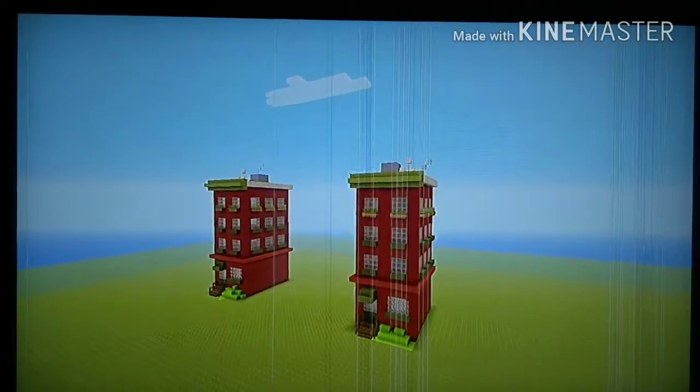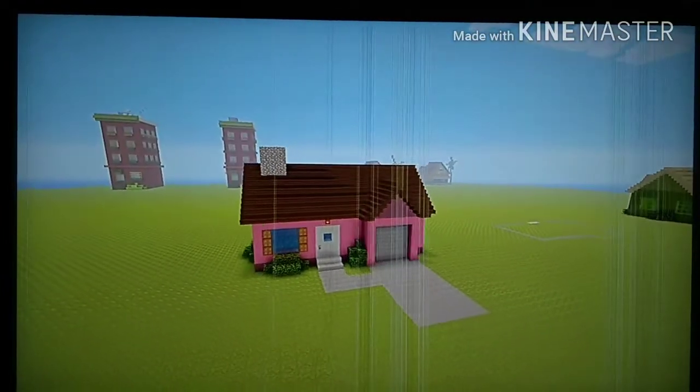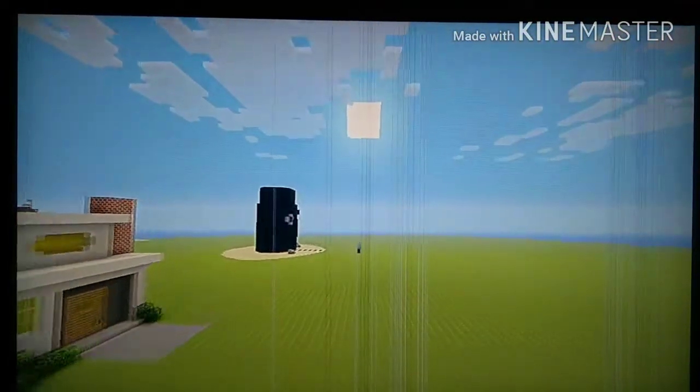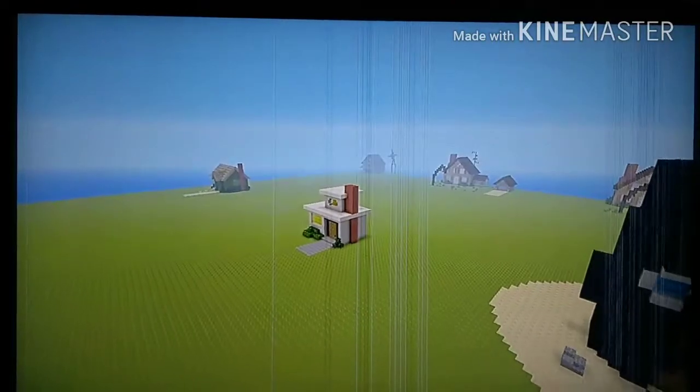We have Courage the Cowardly Dog's house which is awesome yet simple. We have the Counterfeit — one of my favorite builds — it's really easy but looks freaking awesome. We have Ed and Eddy's house — this is Eddy's house, this is Ed's. Right here we have Mandy's house from the Grim Adventures and Squidward's house. These don't have tutorials yet but they're coming soon.